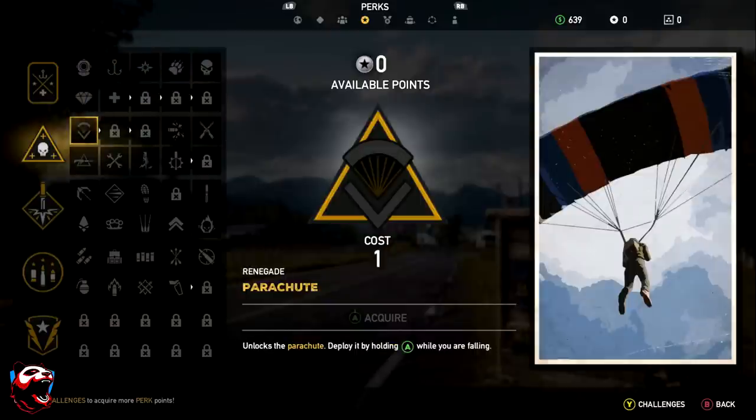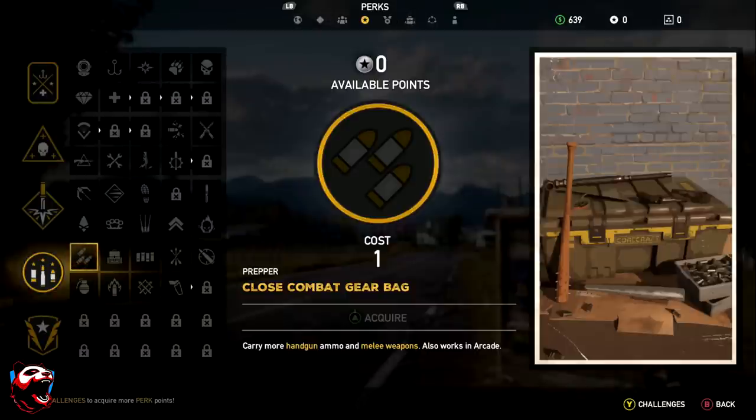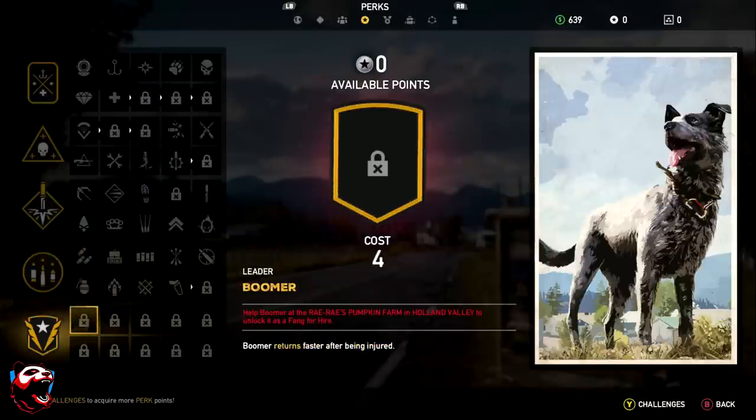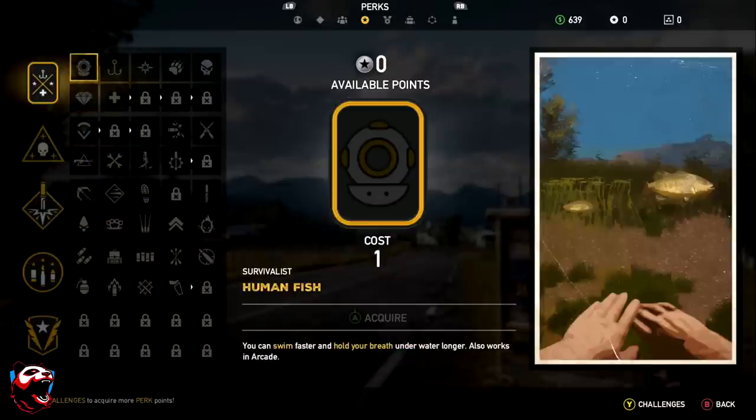The five perk categories are: Survivalist, Renegade, Assassin, Prepper, and Leader. These are all very different and very dependent on your play style. We're going to start off with the first one, which is the Survivalist.